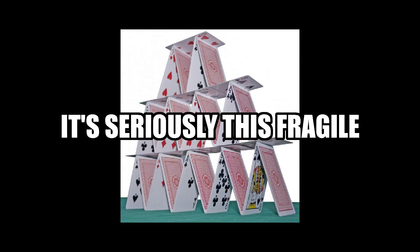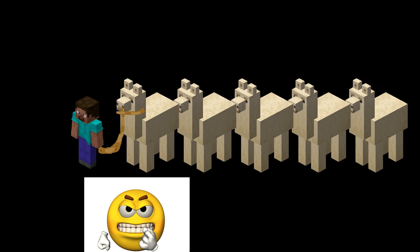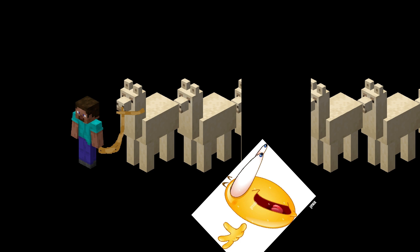Feature two is easier said than done. We can use vanilla behaviors like the llama's caravan behavior, making it easy for mobs to follow each other. But it only works when a llama is leashed by the player. This isn't even the deal breaker, because caravans can break, disrupting the chain.